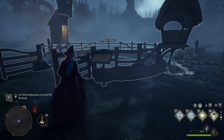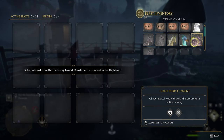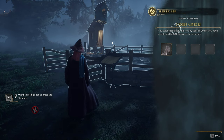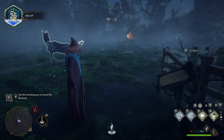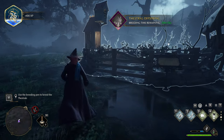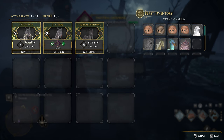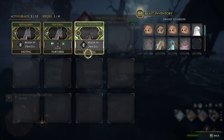Now, inside of here, we'll hit F to interact, manage beasts, and we'll place the Thestrals in here. I'll put these two Thestrals in here. Once you've done this, you'll see 'choose a species.' So, I'll select Thestrals here, and just like that, they'll be breeding. Now all we need to do is wait. If we manage it once more, you'll see what's happening here — one's nesting, one's nurtured, and one's gestating.